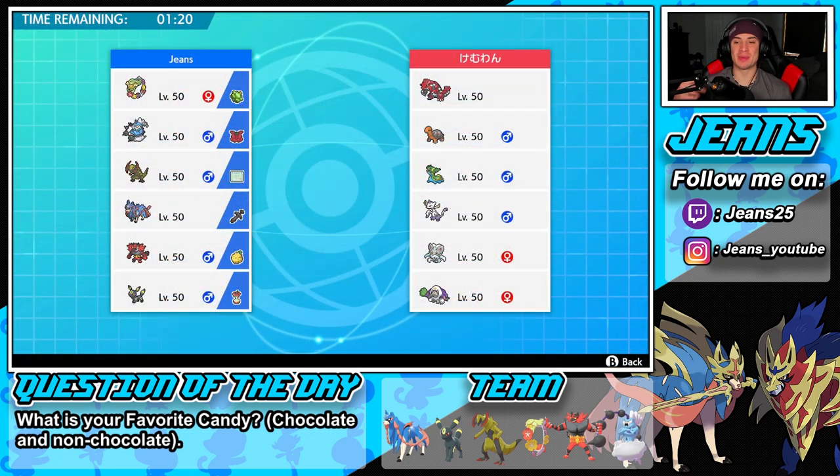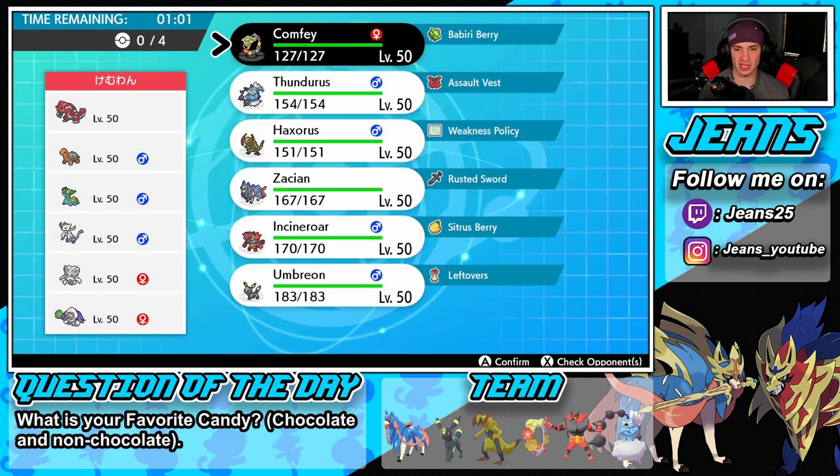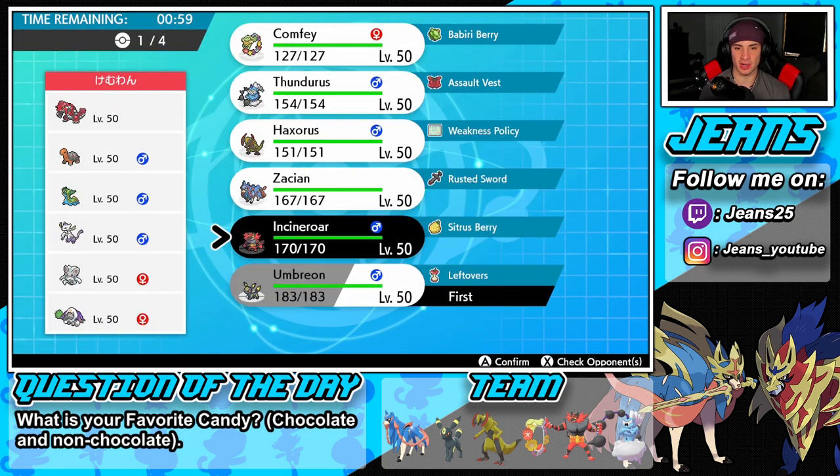Hopping into battle number two, going up against a Groudon drought team alongside Torkoal as well — two drought Pokémon, he's gonna control the weather really really well. Trick Room with Indeedee-M. It's a Mega Shout — and is that Minccino? Storm Drain Gastrodon — good thing we have no Water Pokémon. He has a lot of special attackers here. I think I'm gonna lead Umbreon to get it rolling, or maybe Comfey in case he wants to set up Trick Room.